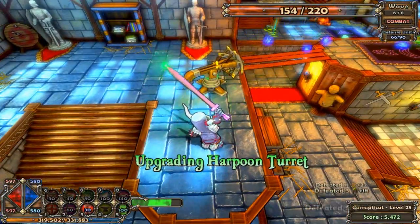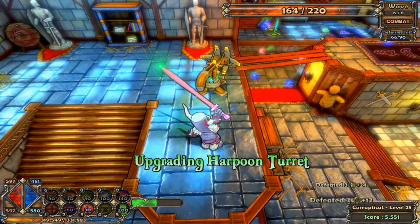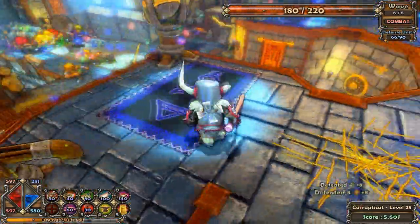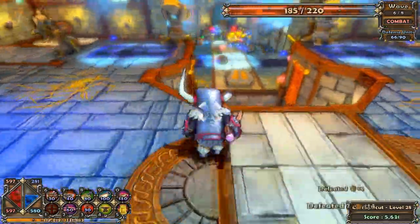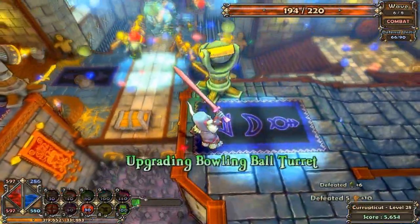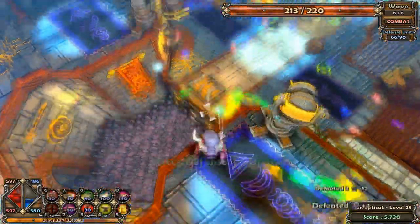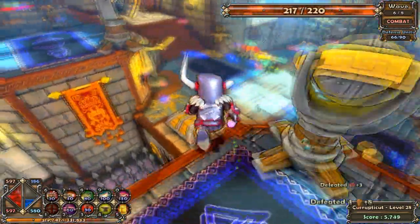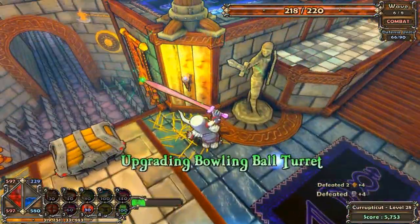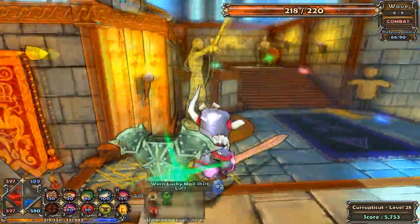Let's upgrade this harpoon turret. Let's upgrade it again, just so nothing's getting by. Can I put something here? That will definitely not make it over there. If I go like that... can I reach? Not even close. Oh, you need solid ground to upgrade on. Oh wow, I can get that from here? That's nice, that's very nice.